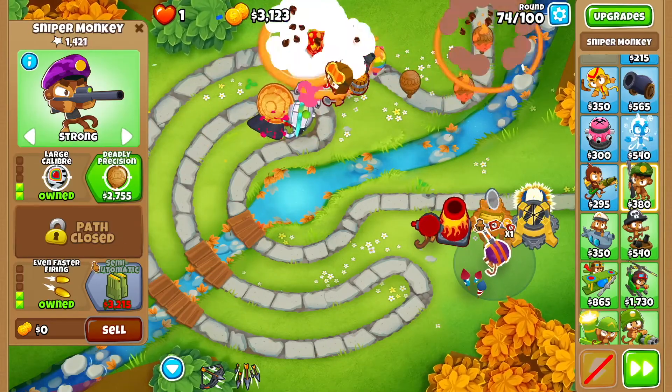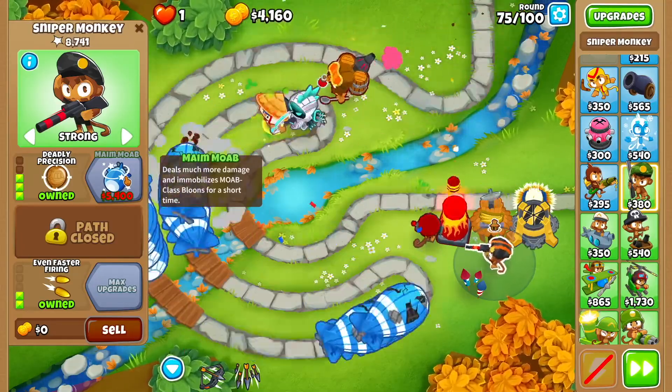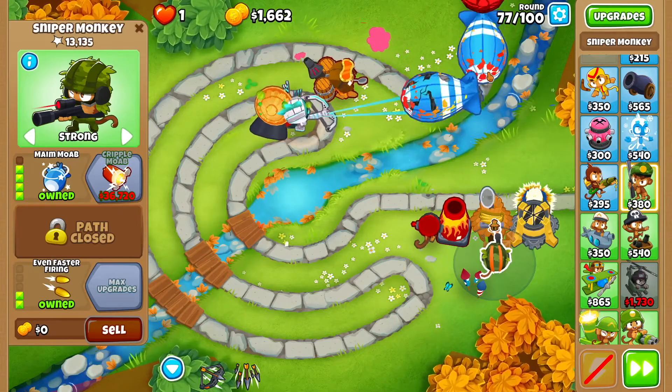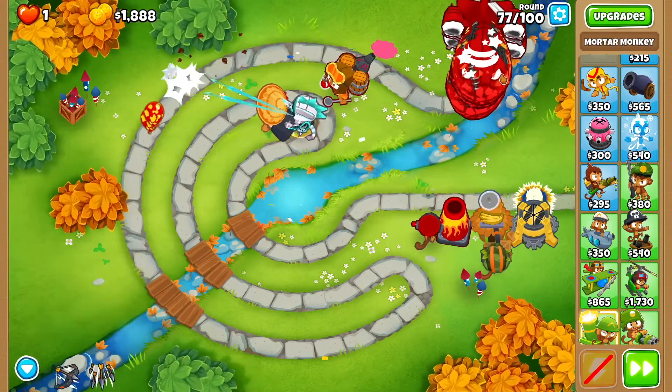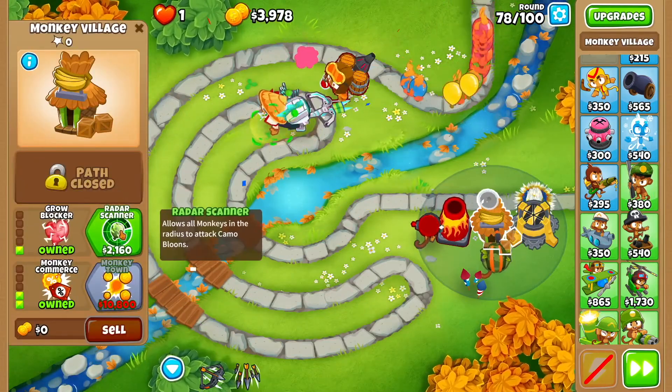Go back to the sniper and get deadly precision, then maim MOAB. When you have maim MOAB you can keep it where it is — you shouldn't need to move it up anymore. Then go to the monkey village and get radar scanner.